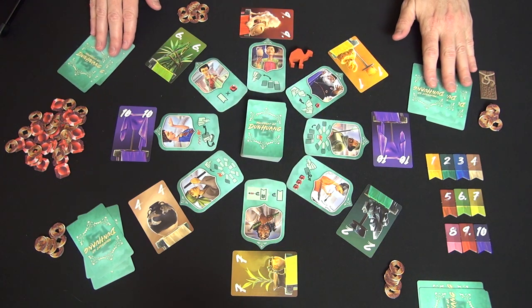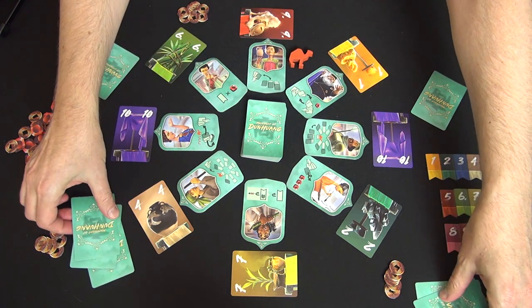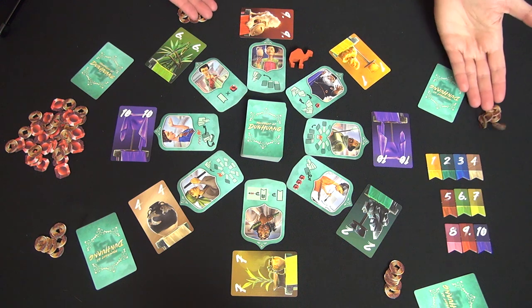Each player is dealt a hand of three cards. They look at those cards and keep only one, removing the other two from the game. So you have some mystery as to which cards are actually in play. You have a number of coins based on the player count and you're set to begin.